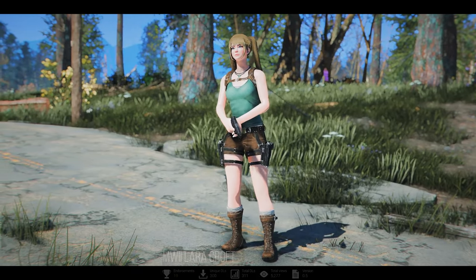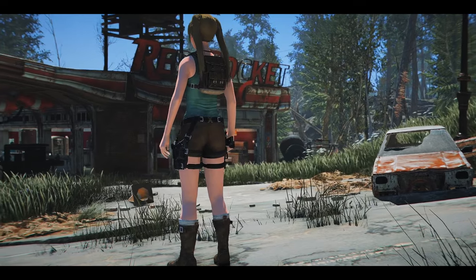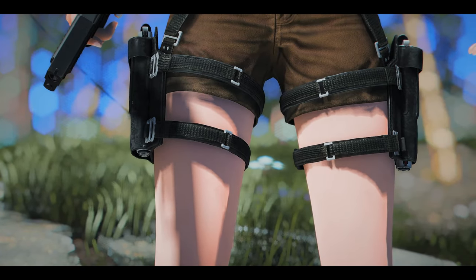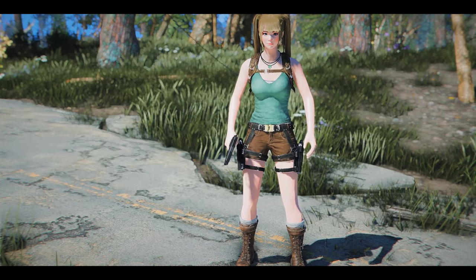Next up is the Modern Warfare 2 Lara Croft Outfit. It adds a remarkably casual yet exploration-friendly ensemble to the Commonwealth. The top, bottoms, and the backpack on the back will pique players' interest in survival. The thigh belt adds even more charm to this outfit. Although it lacks body slides for now, I highly recommend it due to its appealing design.